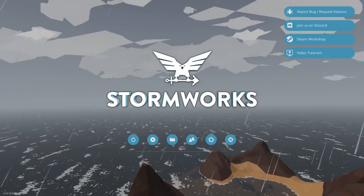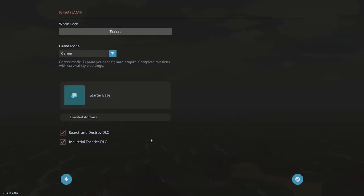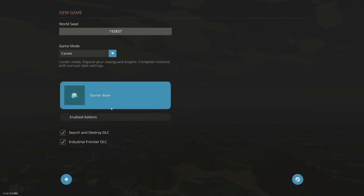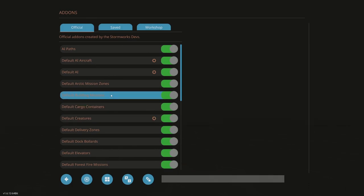Let's go ahead and start by setting up the world. This could be useful for players who are new. I'm using the same seed — you can enter whatever seed you like, as this will dictate where the islands are. I'm using the same seed from the Cap Air series. I'm going to go career, pick starter base, and go into enable add-ons.